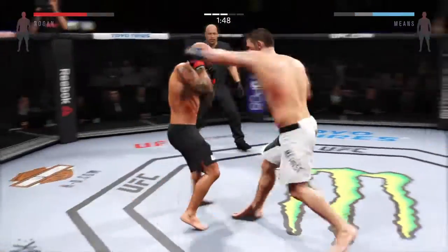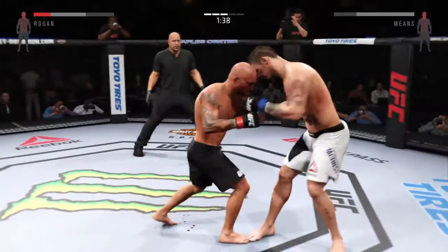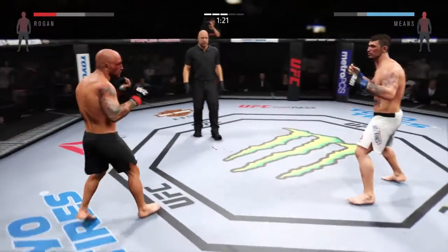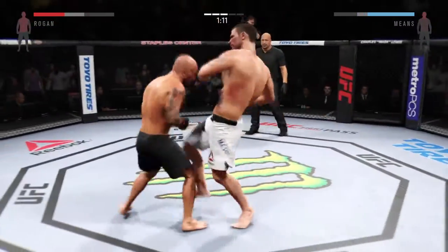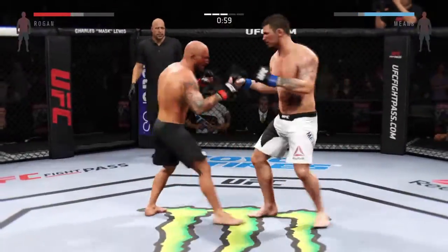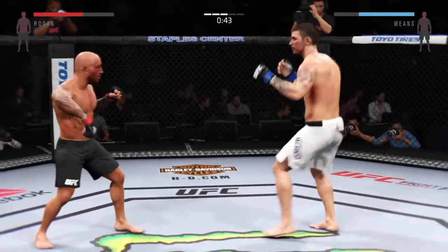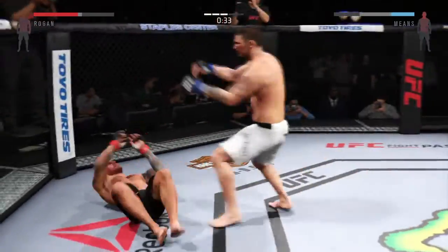He lands a head kick. Strong jab. Combination. Beautiful body shot there too. Vicious combinations. That's a heavy body kick. And another shot to the body. Trying to get that clinch. Caught him with a punch. Beans with a big leg kick. Hit him with a jab. He's got some time to work here — 45 seconds. Those are some nasty shots. And you can see the bruising on the left side of his body.